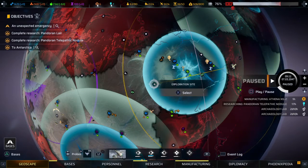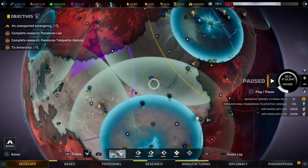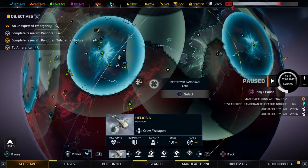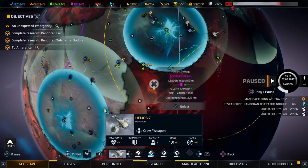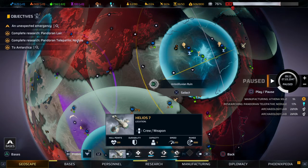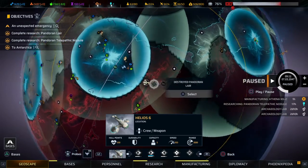Hello everyone, welcome to Bargain Gaming where we play excellent games without busting our wallets. This is episode 224 of Phoenix Point. We just finished destroying the layer over here — this is Helios 6 and 7 — and we were initially sending them back to recover. I ran the cursor over this and it says 'Antediluvian Ruins,' so that is where we're going to send our B-team.